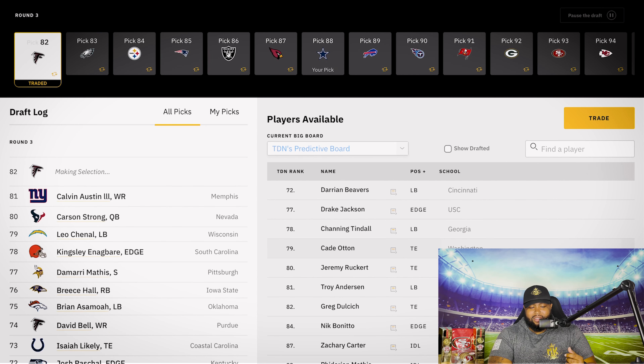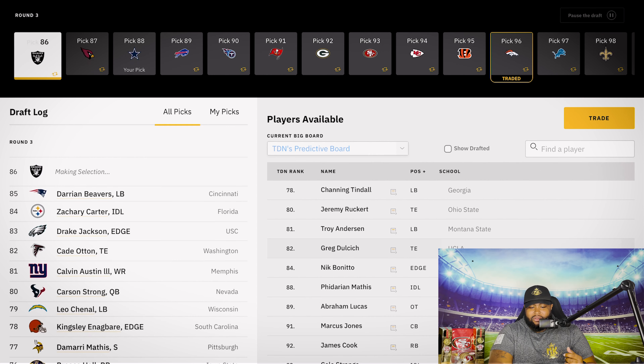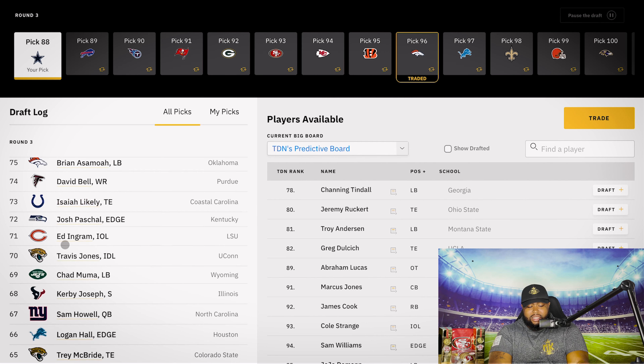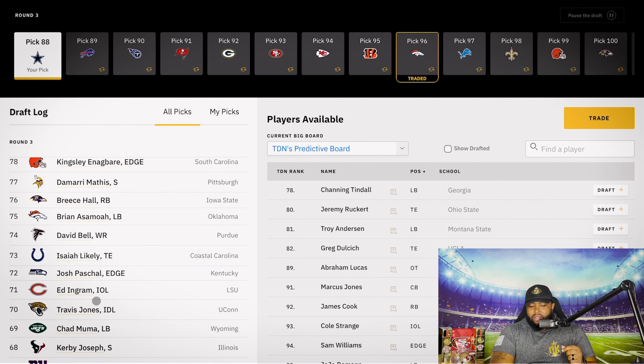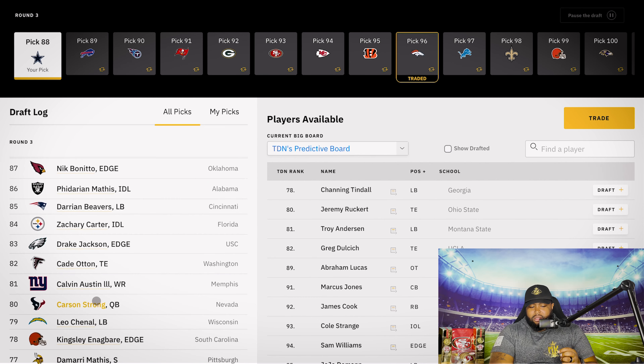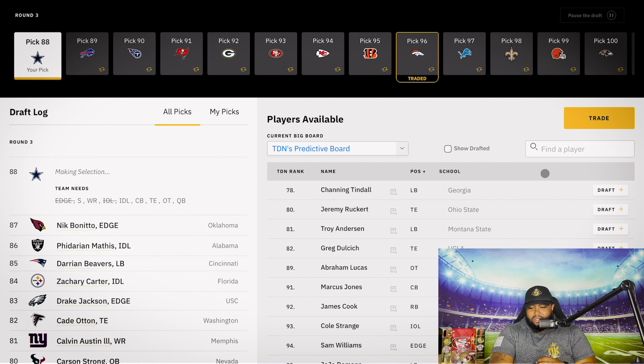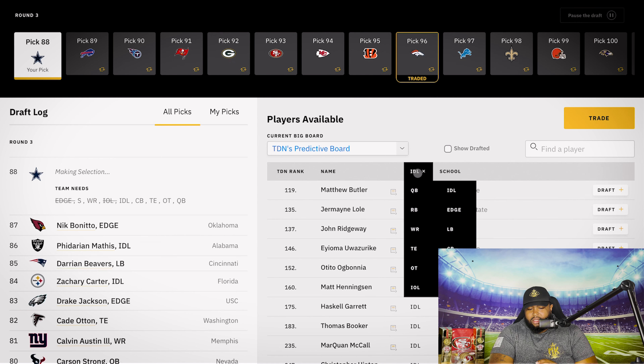When you look at player rank, Cam Thomas is there. The next edge is Logan Hall, but I think he'll kick inside. Josh Paschal is an outside linebacker but we need somebody — a 4-3, hand in the dirt. Cam Thomas is scheme versatile and fits that 4-3. Let's go Cam Thomas, solidify that edge, get a young guy in the building.